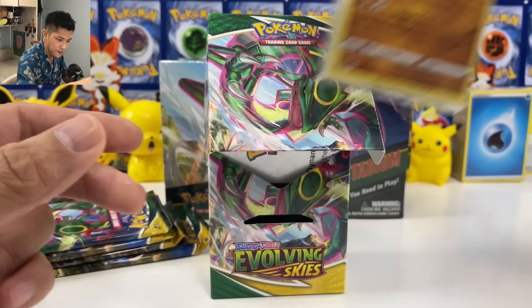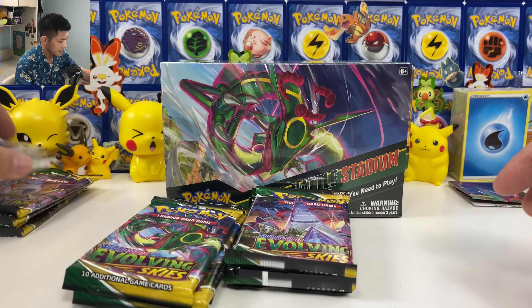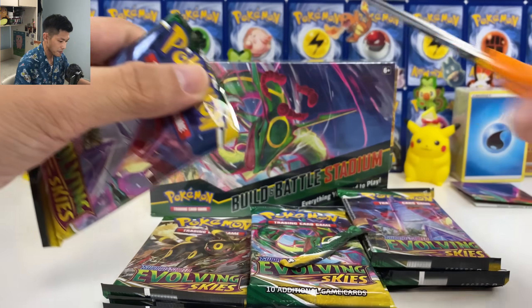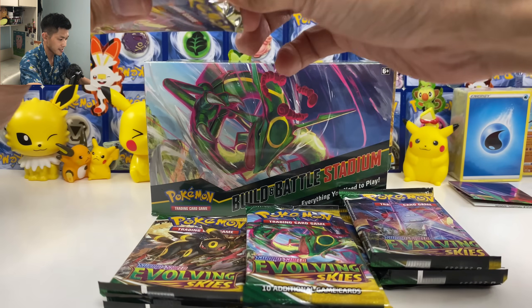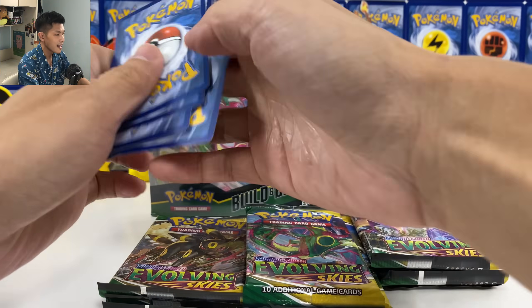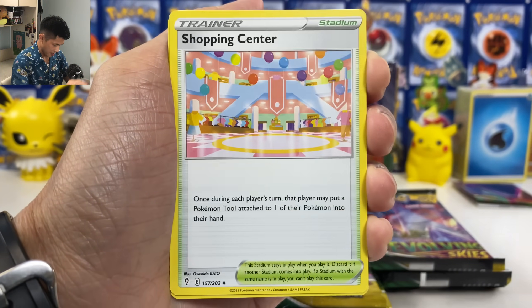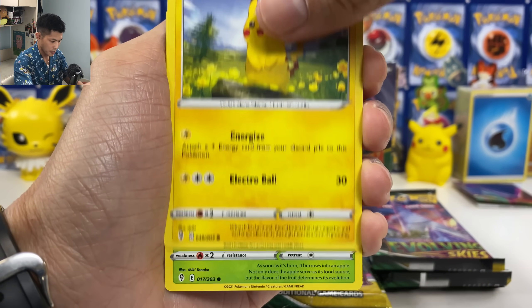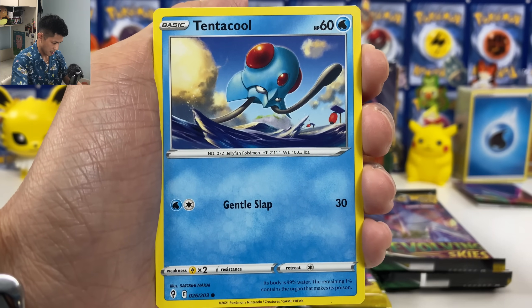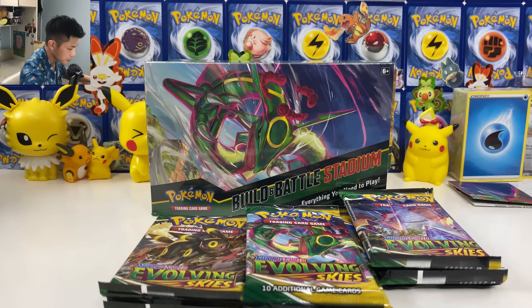Love the special artwork from Chilling Reign — oh wait, Battle Styles. Okay, we have 12 packs. Each stadium box you get 12 packs. Let's see the pull rates. Four packs from the stadium box. Metal Energy. Hitmonchan, Pikachu, Applin, Fletchling. Reverse Holo. And we got non-holo. So that's a green code. We got two Umbreon packs.